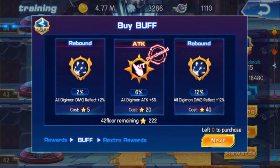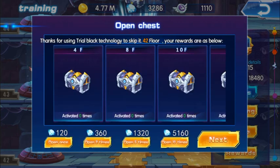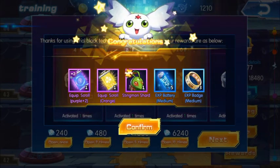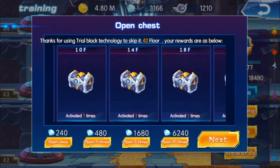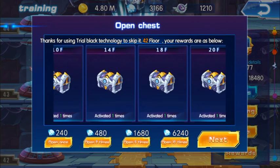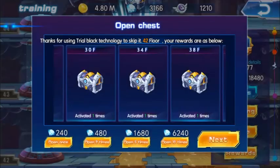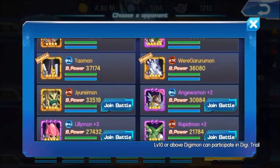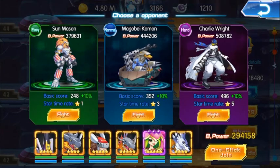If you have a lot of stars, you can spend some on reflect too. If you have diamonds, you can open chests — with the latest update it's easy to open them after skipping. We got orange scrolls and trial coins from opening. Opening 10 times costs a lot of diamonds. You can also remove your healer and put in an attack Digimon, which makes battles much easier — you can probably kill enemies in one turn.